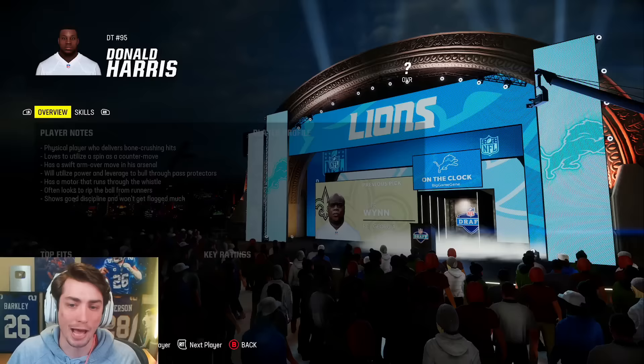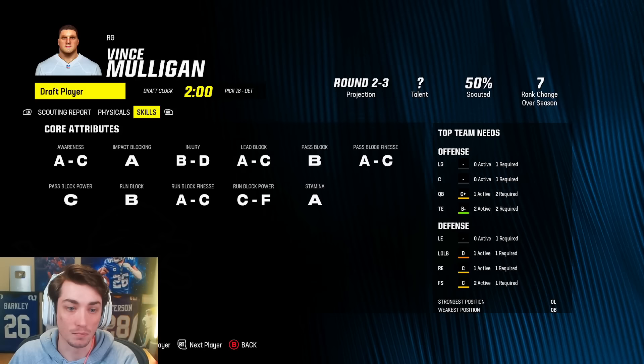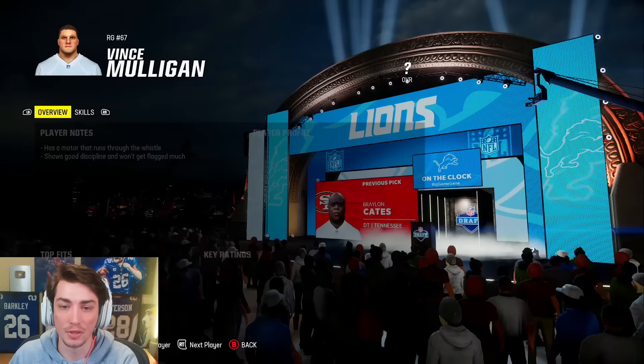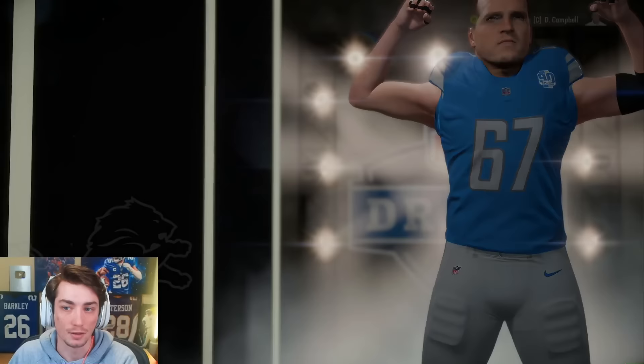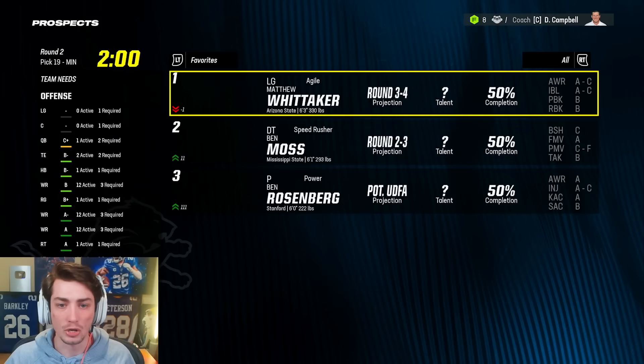Vince Mulligan: elite acceleration, great agility, change of direction, elite jump, good speed, elite strength, and decent looking core attributes. Welcome to the team — more value on the offensive line. Hidden dev, 92 strength, 84 acceleration. We're just getting so good in this draft. If these players are anywhere as good as I feel like they could be based on the dev trait and the attribute grades, I think we're going to be so good, so set up for the future.